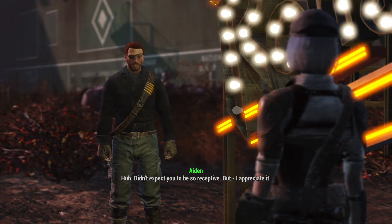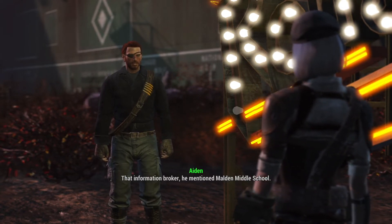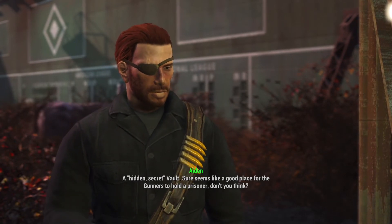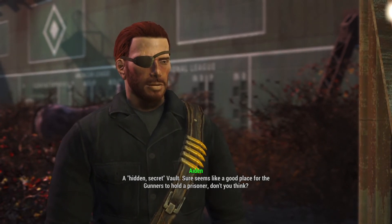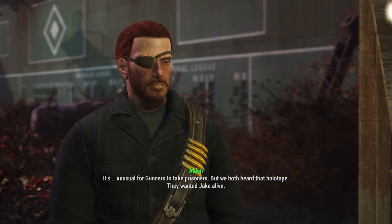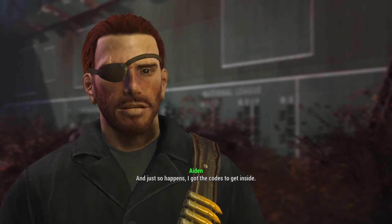'Okay, I'm listening.' 'I appreciate that. That information broker mentioned Malden Middle School. I happen to know there's a vault hidden under those ruins — one that's under gunner control. Sure seems like a good place for the gunners to hold a prisoner. It's unusual for gunners to take prisoners, but we both heard that holotape — they wanted Jake alive. I'm not saying I know for sure, but if your partner's anywhere, it'll be in that vault. And I happen to have the codes to get inside.'